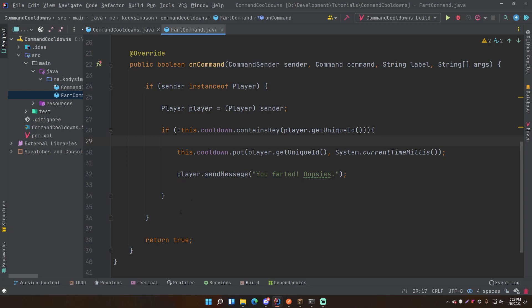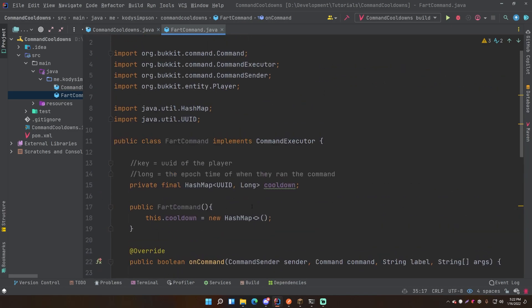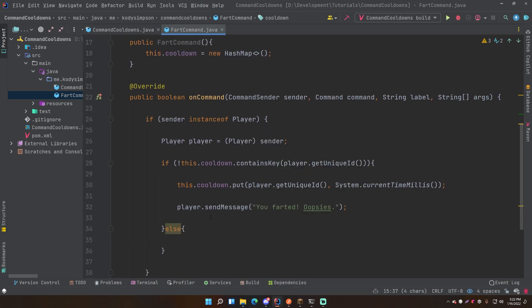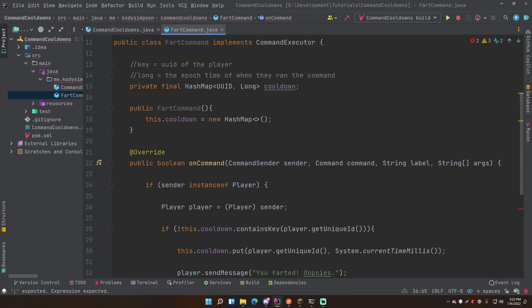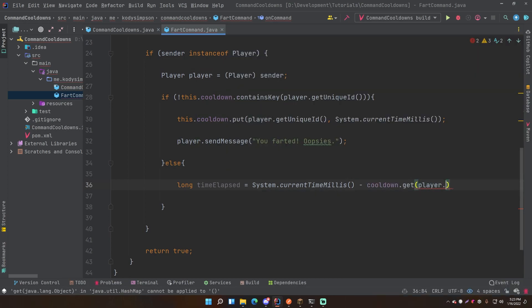If the player is in the HashMap, it means they have run the command at some point, so we want to check the stored long to see if 10 seconds or however long has passed since they last ran it. To find the time elapsed, we do: long timeElapsed = System.currentTimeMillis() minus cooldown.get(player.getUniqueId()). That gives us the difference between the current time and when they last ran the command.